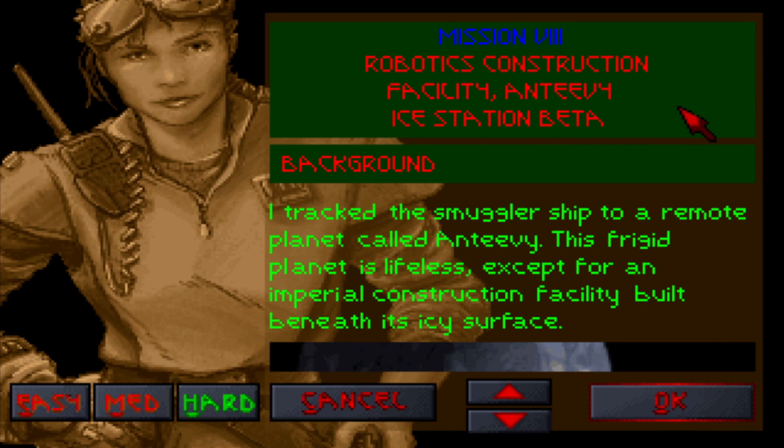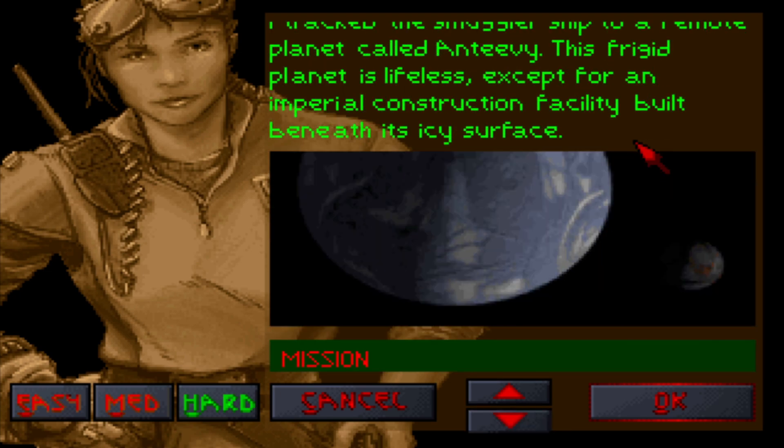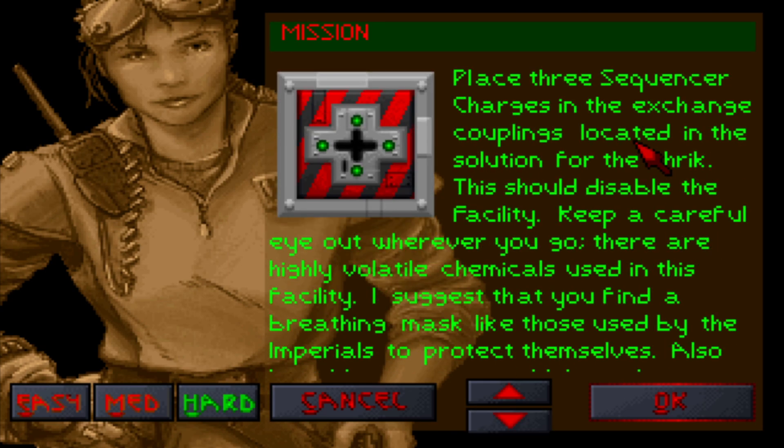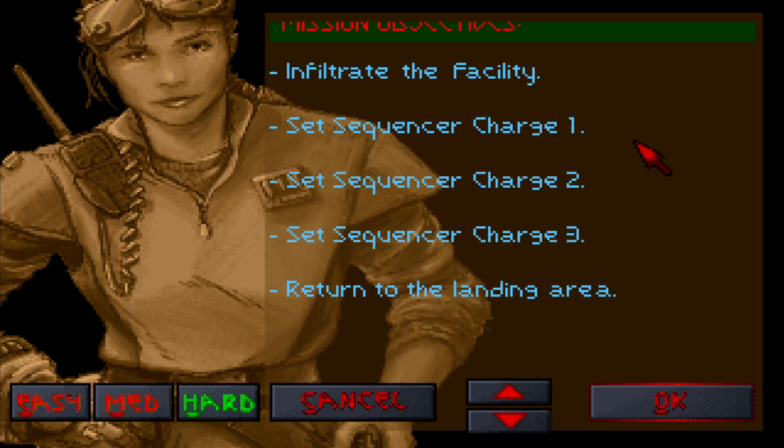Hello there y'all, this is Lightning Bolt Forever back with more Star Wars Dark Forces. Last time we planted a tracking device on the Empire smuggler ship, and now we have tracked it to the robotics construction facility on Antivee in Mission 8: Ice Station Beta. This ship is hauling parts to build Dark Troopers. What we have to do on the cold, frigid, icy, lifeless planet of Antivee is basically what we did back on Gromas — infiltrate the facility, set sequencer charges 1, 2, and 3 to blow the place up, and get back to the landing area with Jan and the Crow. So let's go on in.